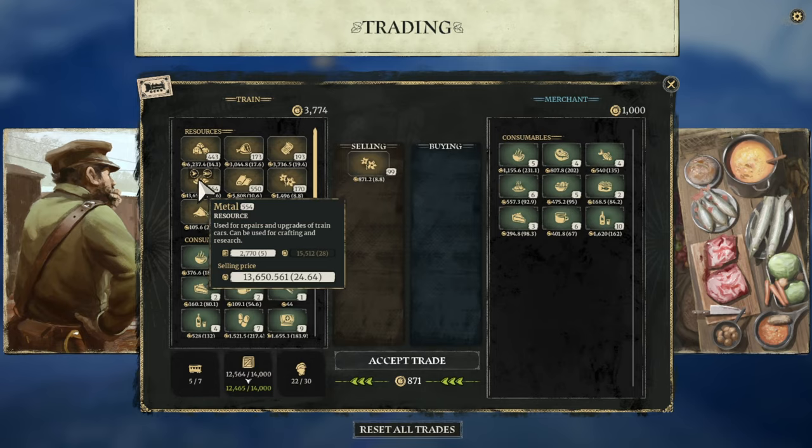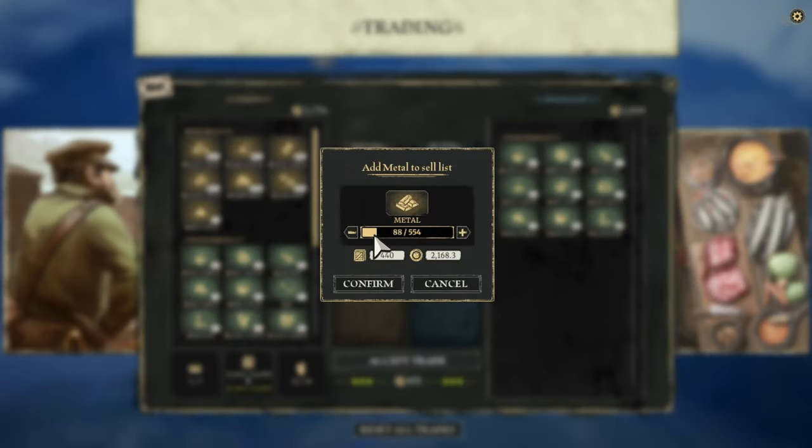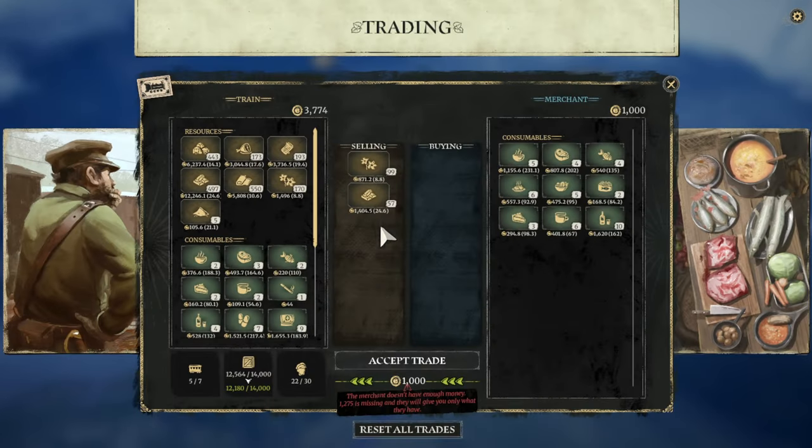I've got a lot of metal - like a ton of metal. Don't know if I should sell it or not, to be honest. It's worth a lot as well. Sell 50 of it - oh, maximum.